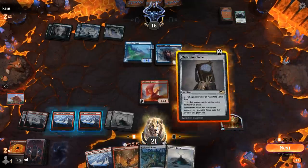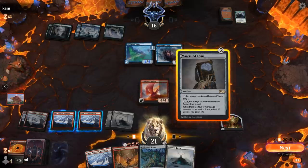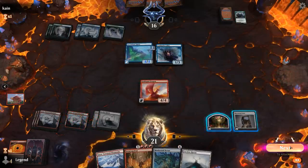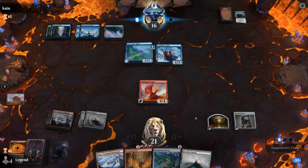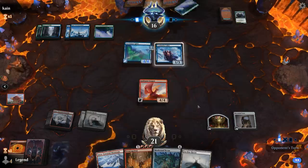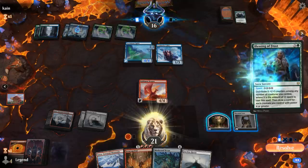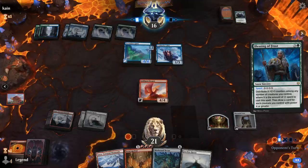Play another Tome. Could trade for another treasure but probably better off waiting. Dragon can hold off the 1/3 at least. If they try to kill Dragon, we can still activate Tome with the extra mana. Might want to start holding some lands to get rid of with Valakut Awakening. Opponent plays Blessing of Frost, distributes 4 counters and draws 2 cards. Now the Caller can attack.